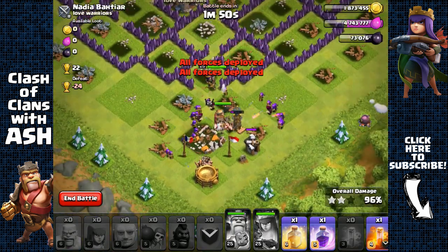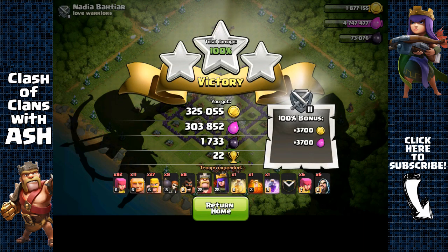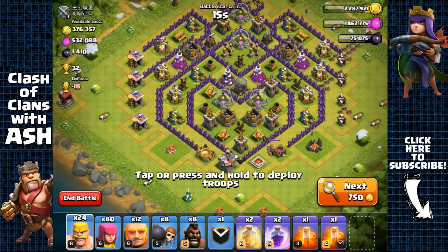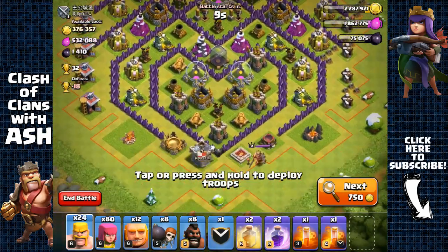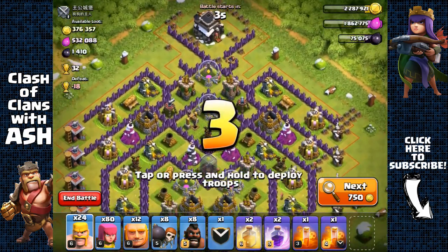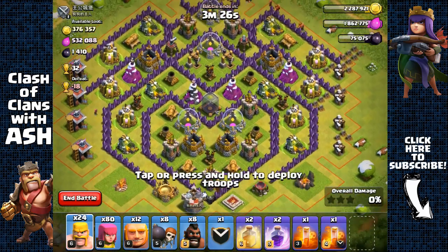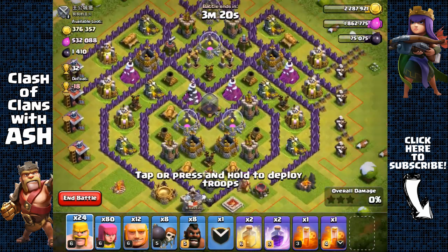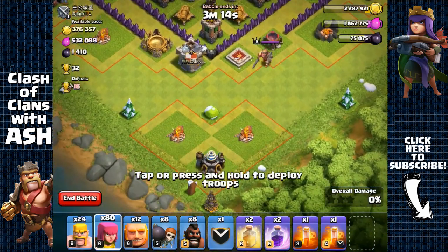We managed to get over 625,000 in total resource. Next base: over 500,000 elixir and 376,000 gold, but it's all inside the collectors within the base — pretty annoying. That means I have to attempt to three-star this base. We're going to attack from the bottom so our troops can spread all the way left and right as they make their way to the top.